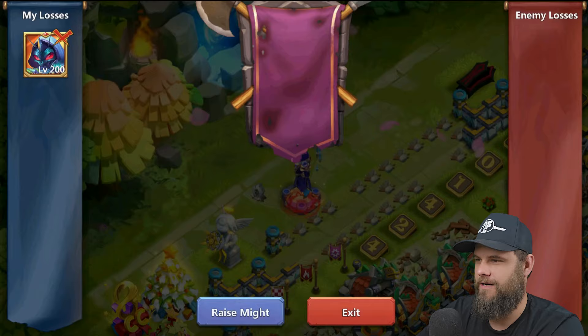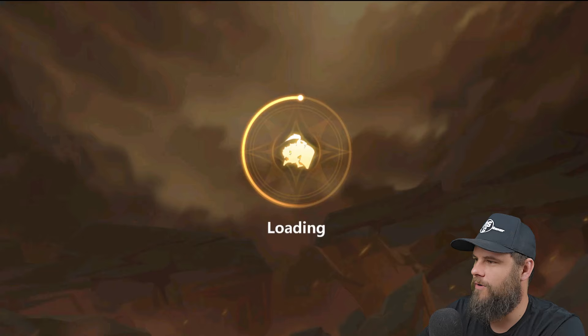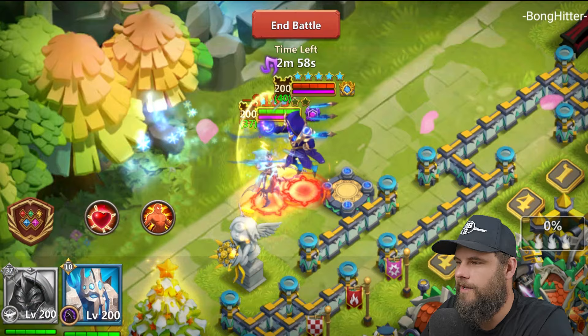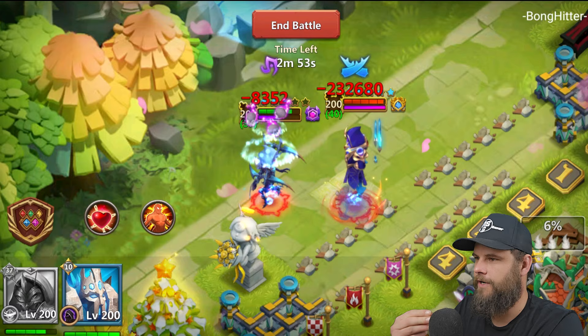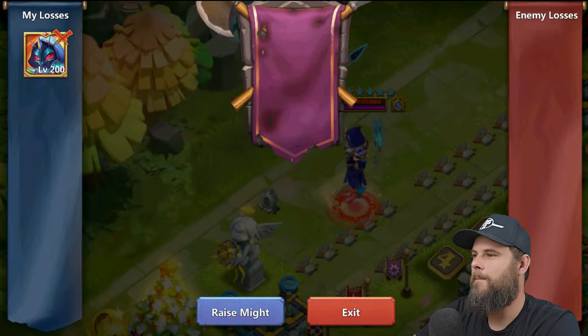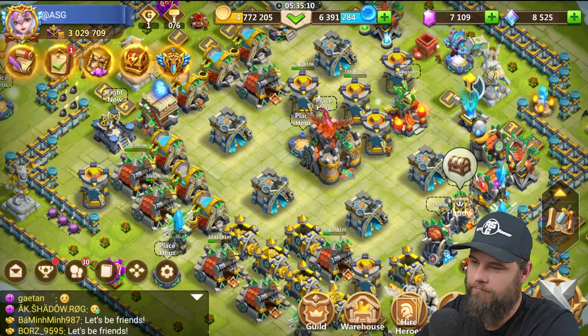I'm going to run that back. Sword Sage got the hemorrhage mark on him right now. As soon as I wanted to say it - she got one-shot. He's got a hemorrhage, she died, bam. My goodness.